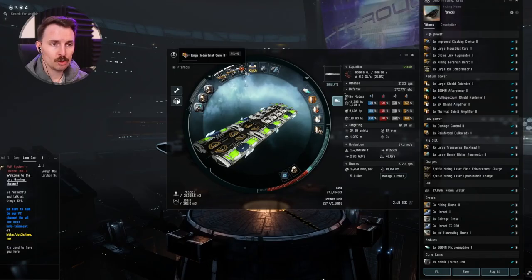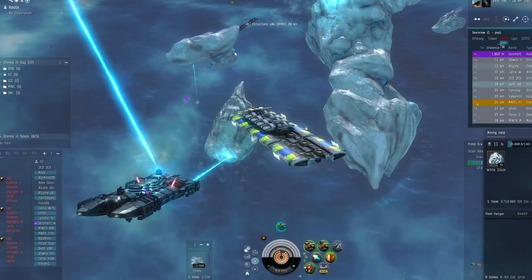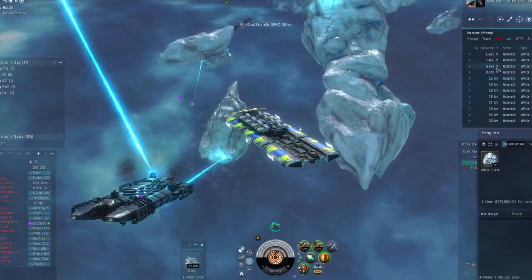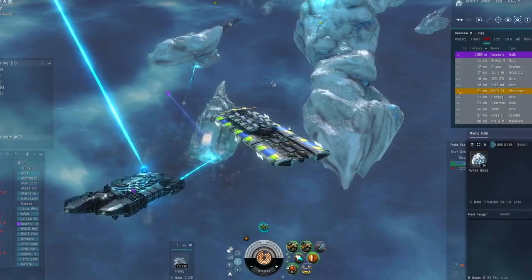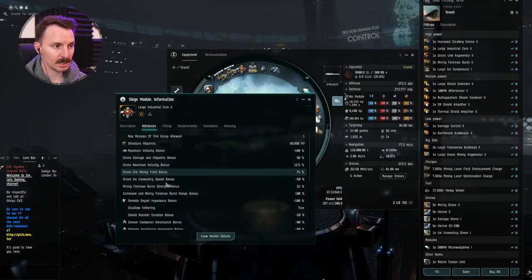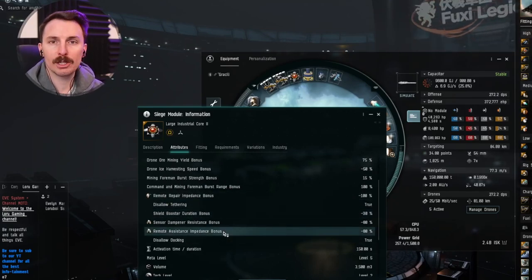Next, we have the industrial core two. You can use the tech one version, but the tech two version has a massive amount of upgrades comparatively. This is a siege module, and when you activate it, your Orca is going to be immobile for the duration of the buff. The balance here is you get a massive boost to your drone damage, mining capacity, your foreman burst strength, and other bonuses that make it harder to scan you down.